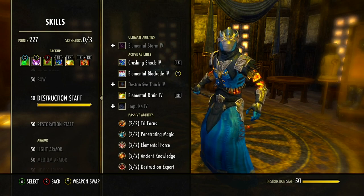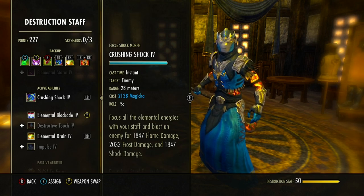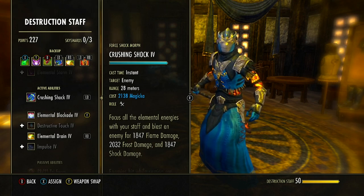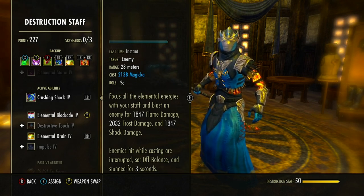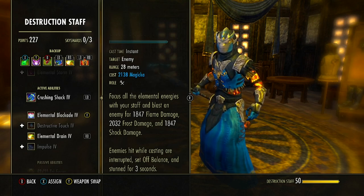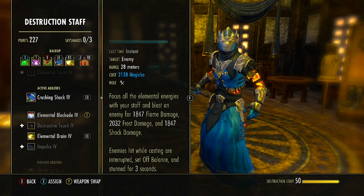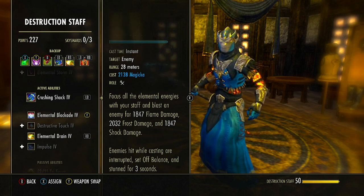Next is Crushing Shock from the Destruction Staff skill line — morphed from Force Shock. It blasts an enemy with flame, frost, and shock damage. Enemies who are casting are set Off Balance and stunned for three seconds, giving us another interrupt. If your tank can't reach a channeling enemy, you can apply Crushing Shock to interrupt them. In dungeons and trials, interrupting channeled mechanics is often critical to preventing ongoing damage to the group.